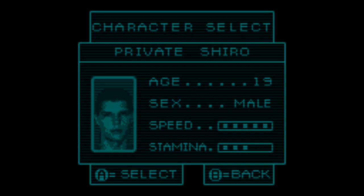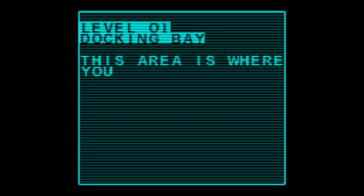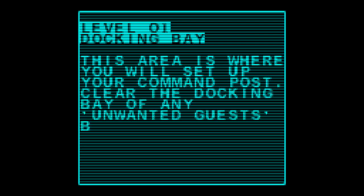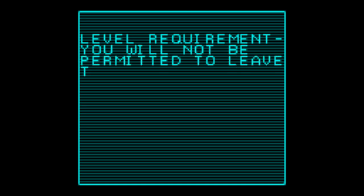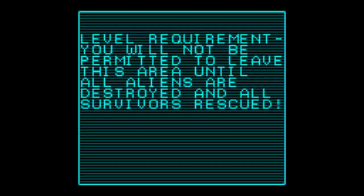Speed? Very. Stamina? Not so much. Level 1, Docking Bay. This area is where you will set up your command post. Clear the docking bay of any unwanted guests before moving deeper into the ship. End transmission. You will not be permitted to leave this area until all aliens are destroyed and all survivors rescued.